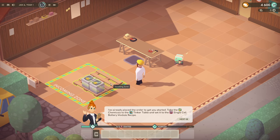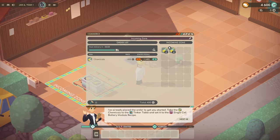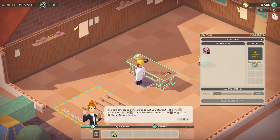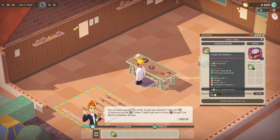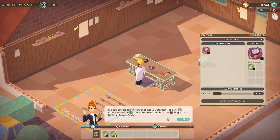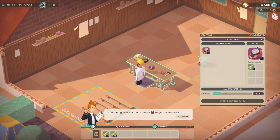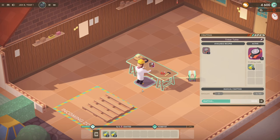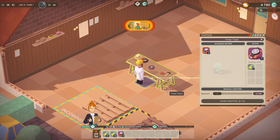Take the chemicals to the tinker table and set it to produce single cell batteries. Let's put that into inventory and go to the tinker table. Set it to craft two — go, start crafting. January 8th, Year One. You can fast forward or toggle pause with spacebar, which is really cool. It takes about 10 seconds per one to craft — it does take time, we can't just get it done straight away.